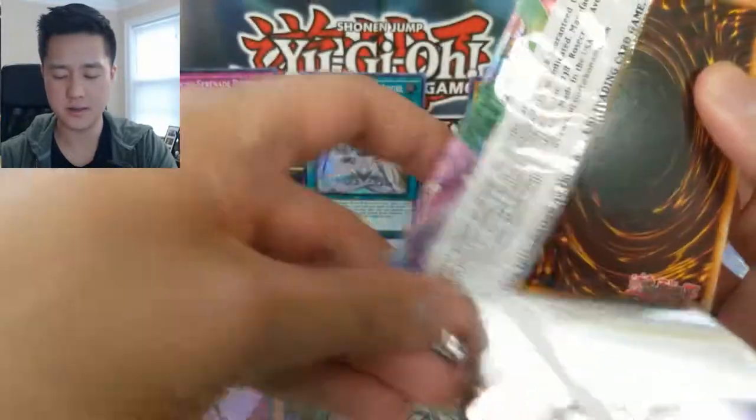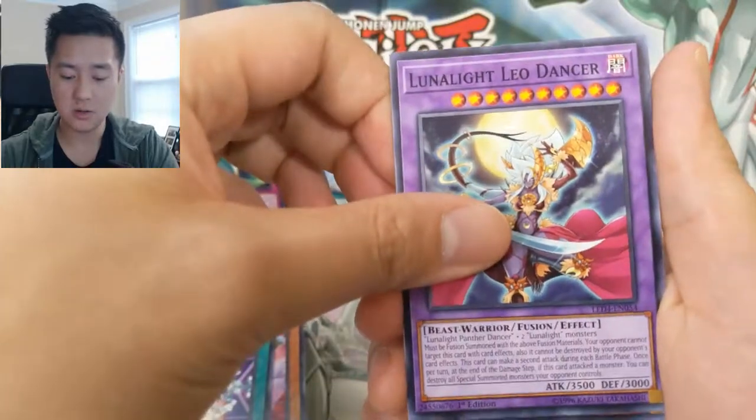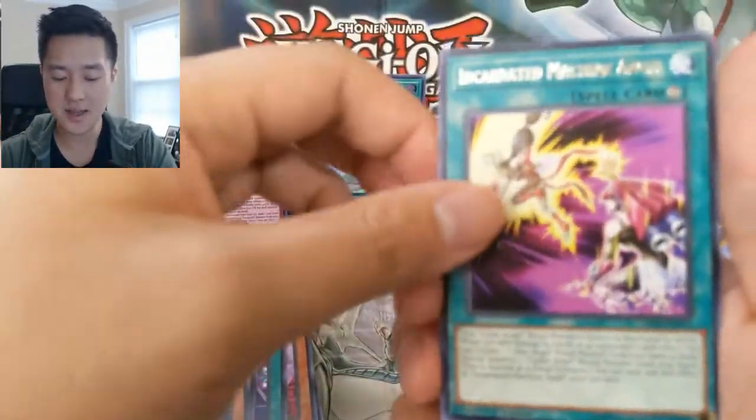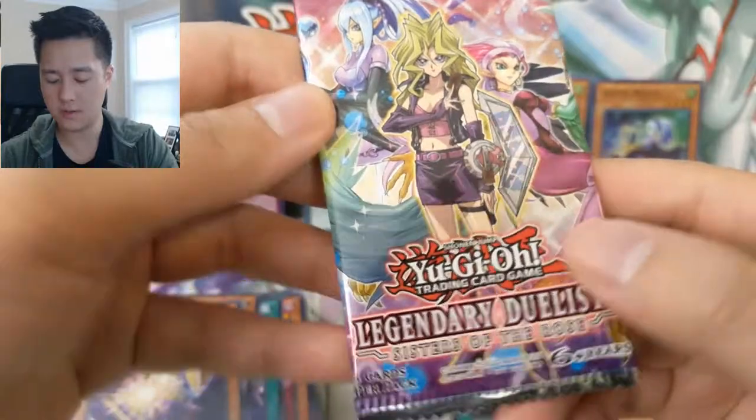Elegant Egotist, Luna Light Leo Dancer, Ruffian Railcar, Night Express Knight, and then Incarnated Machine Angel. On to our last pack of Duelists of the Rose.